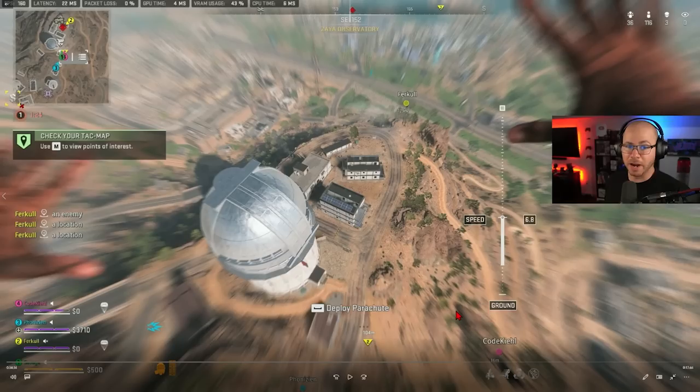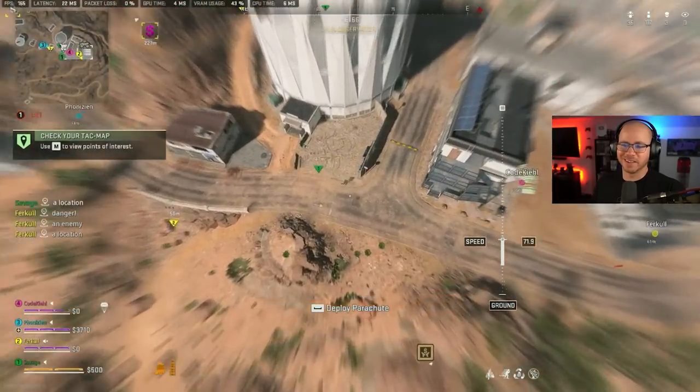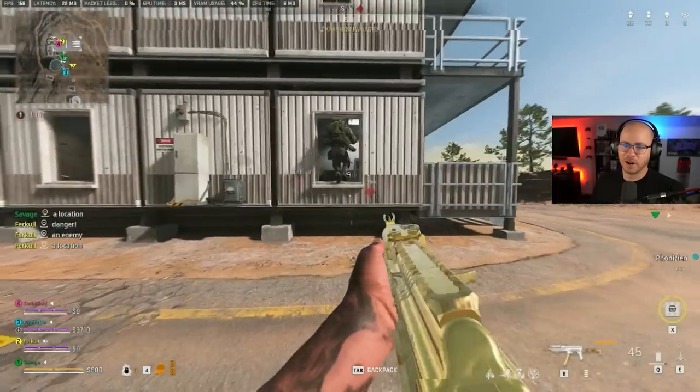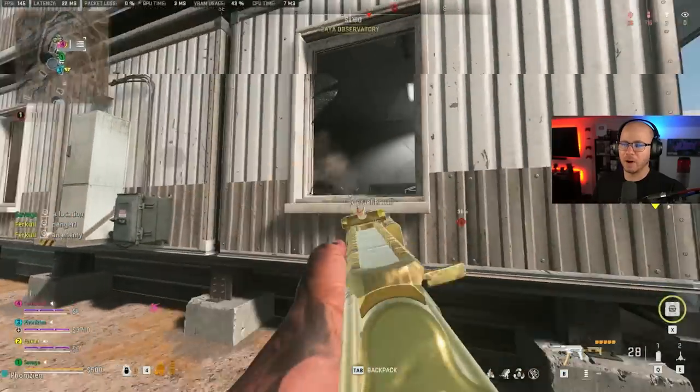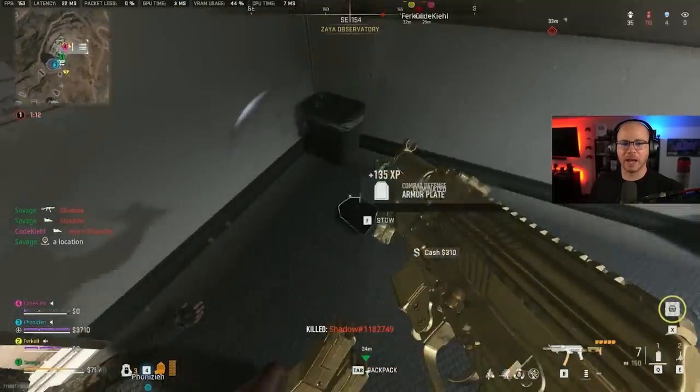We have an enemy ping. Most people in this situation will get tunnel vision, but like I say: relax your eyes and look around, there's more to the story. There's never going to be just one enemy in quads. I spot this little cutie in a window — let this fight play out real quick.